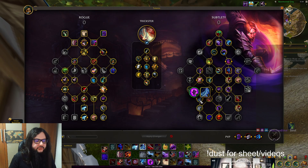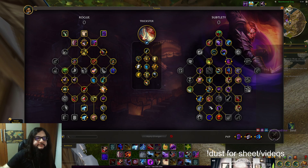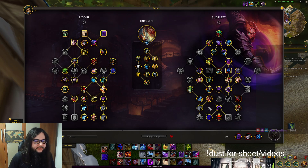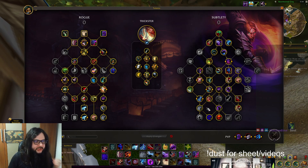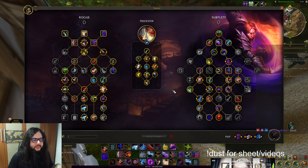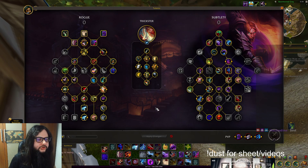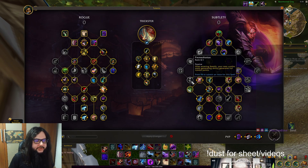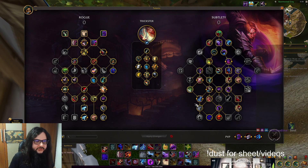You have Perforated Veins here to make Sepsis stronger. You're not going to use that on pull but will try to do it afterwards. Sepsis right now is doing quite a bit of damage — without the tier set it's still around 6-7% of damage, nothing crazy. Premeditation we are not using because we don't open from stealth with Shadowstrike. As I said before, watch the video — I explain why we don't do that. It loses quite a bit of power from that alone, and getting one extra finisher combo point doesn't matter that much.